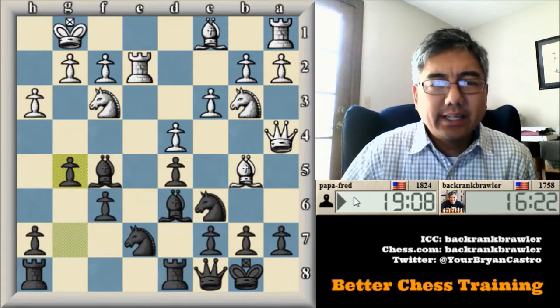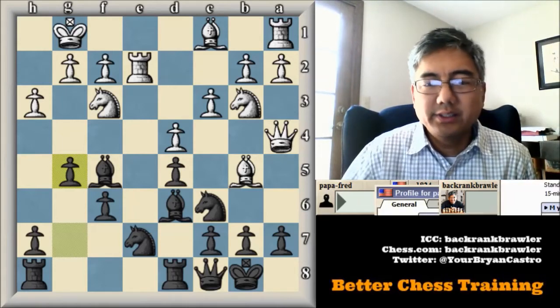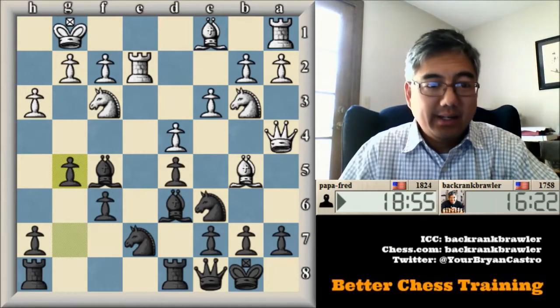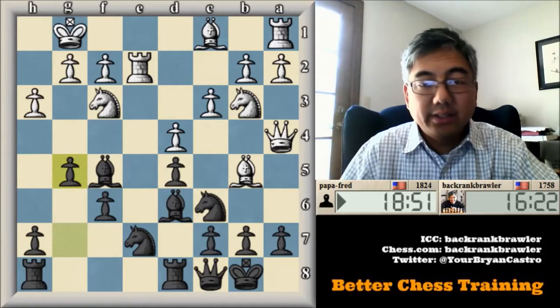I played Papa Fred a few times. I have four wins against him, three losses, and a draw — so we've played eight games together and I have a 4.5 score. With Black, I'm actually one win, two losses, and a draw. These are just some statistics I can access here on the Internet Chess Club.